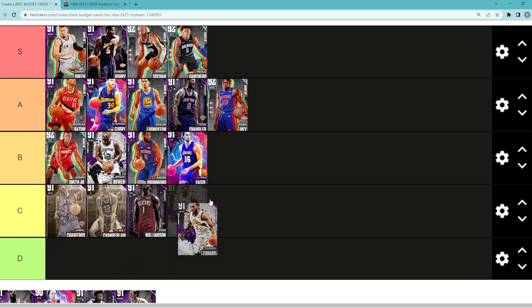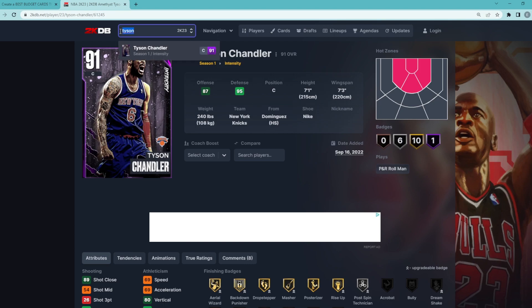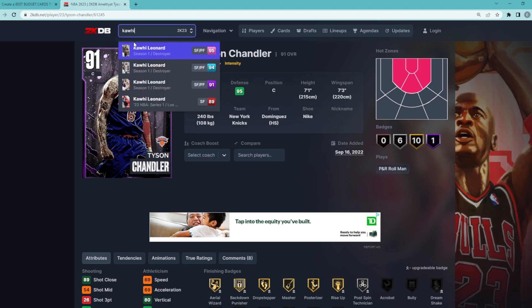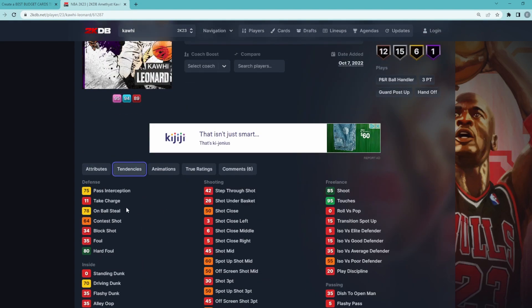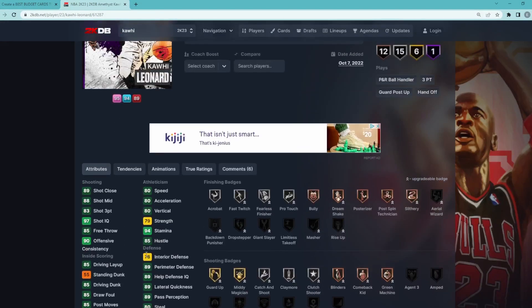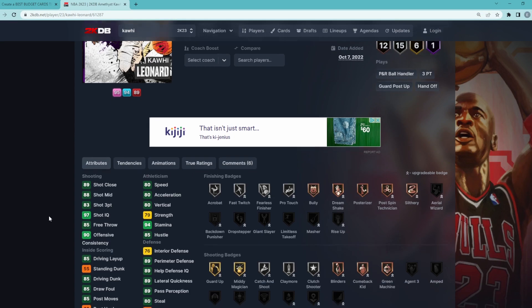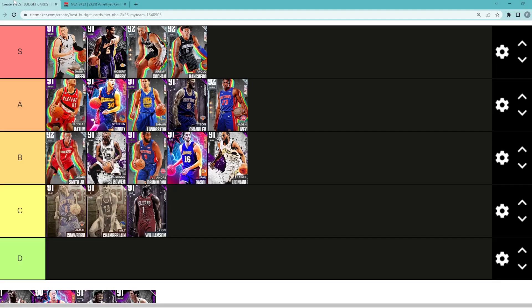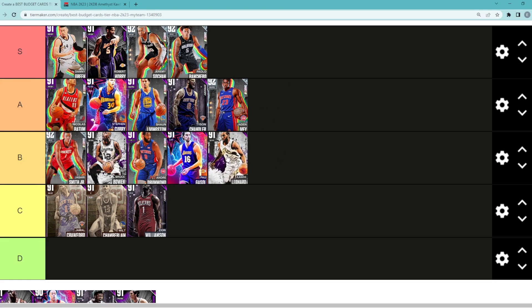Next card is Amethyst Kawhi Leonard — I think he's B tier, with Batum being a little better at that small forward position. Kawhi is still Kawhi: 78 on-ball steal tendency, still a good defender. But maybe Kawhi goes in A tier — let me know in the comments if you think he's B tier or A tier. I think I'll keep him in B tier for now.